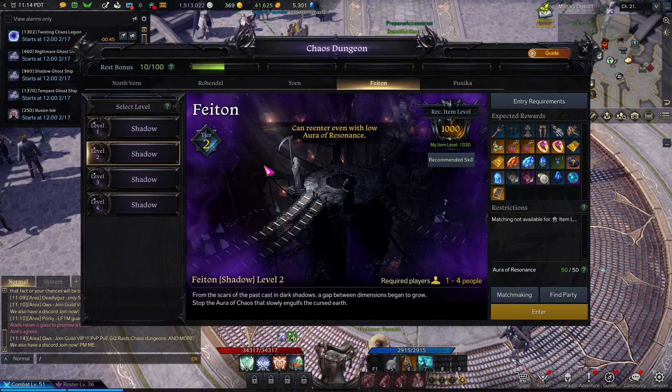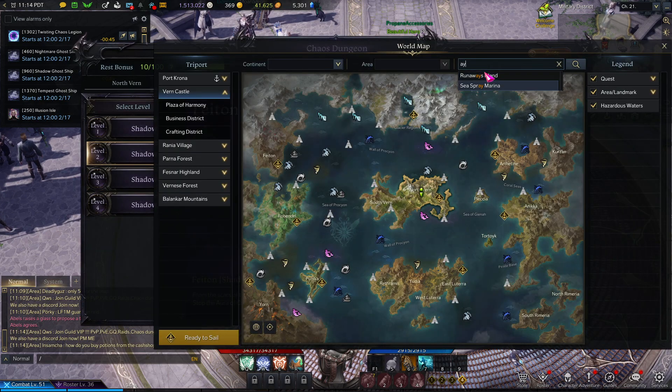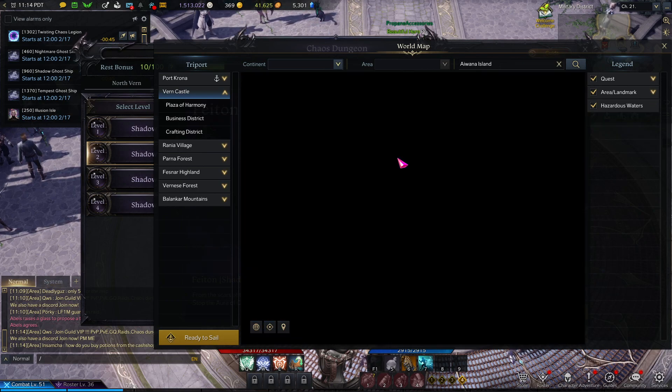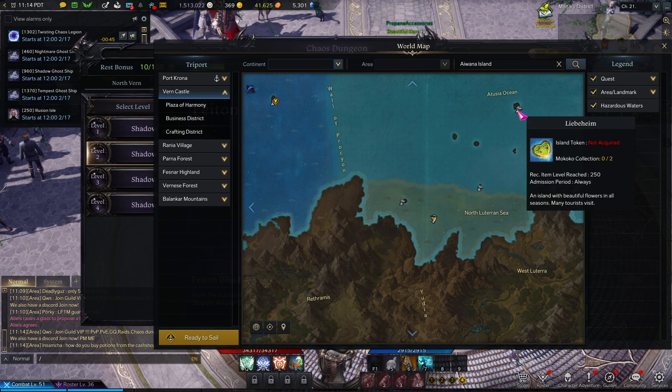Next place you want to go is Iwana Island — right here. Just get this thing done. After Iwana Island, you're going to want to go to Little Luck Island. Some people have quests here, some people don't — just get it done if you do. It's nothing crazy so you're not missing out on much.